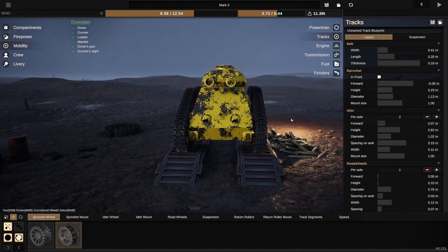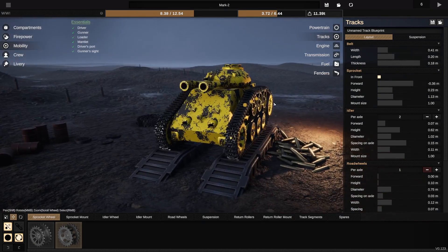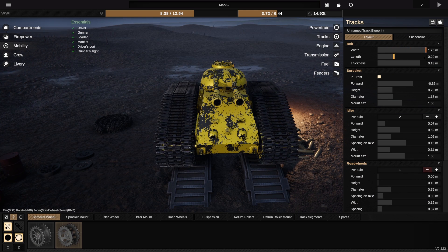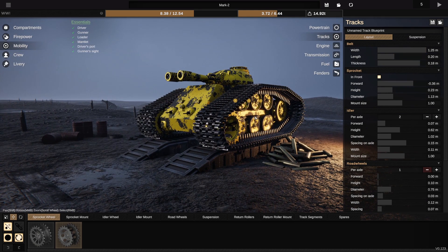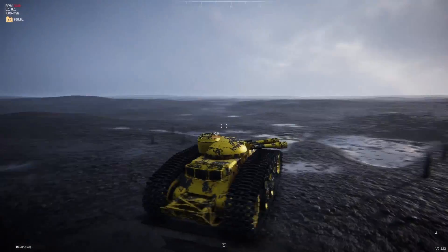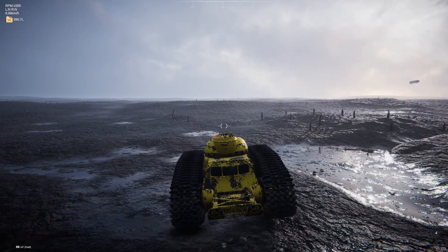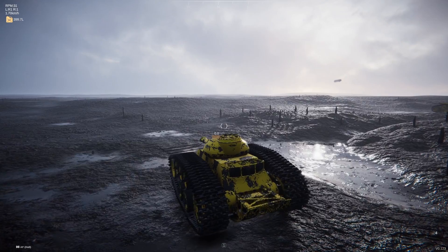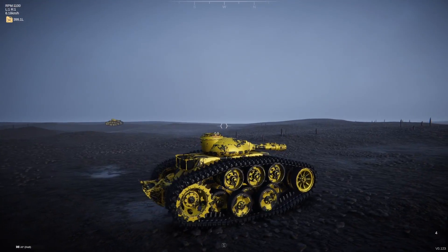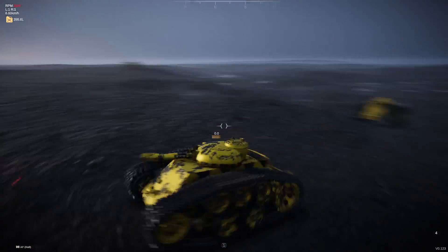I genuinely think the issue is these skinny tracks — they just don't have the grip in the muddy terrain, so I'm gonna try and beef those up. I think that's sufficient. It definitely feels slower, and it's also stuck in first gear. That's kind of a problem — it doesn't really want to change gears at all. But so far, so good. I think these bigger tracks are definitely working for us.